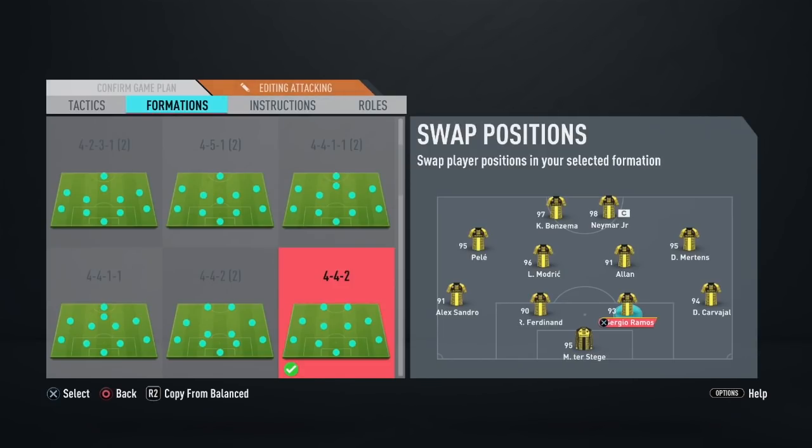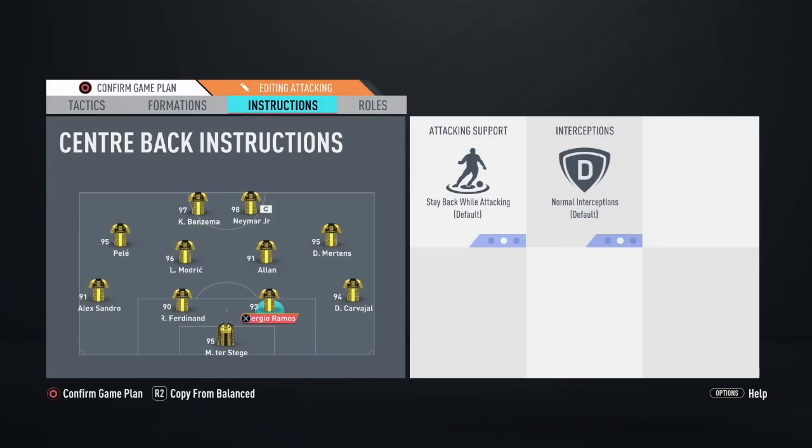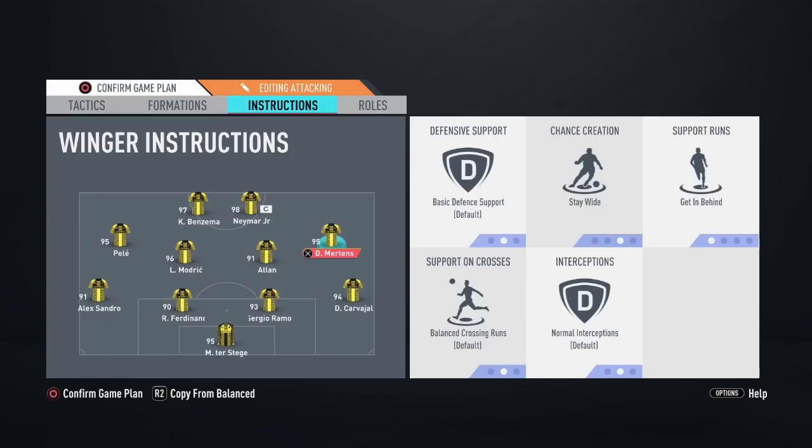That being said, nothing revolutionary. You want at least a 5-star weak foot up top, fast wingers, one good defensive center mid — Allen in this case — and a good box-to-box. Modric is perfect for this. For instructions, I used the stay-back on the fullbacks, nothing special on keepers and centerbacks, and both wingers on stay-wide, although that is optional.